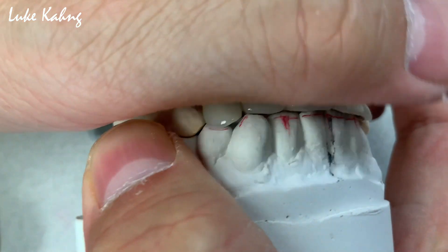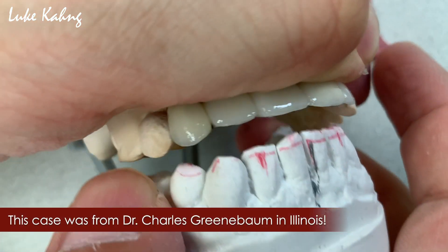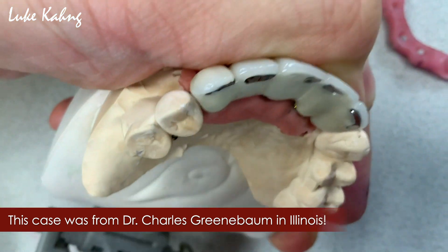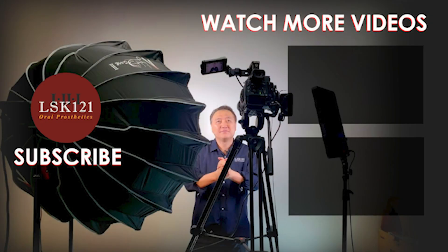Structural line — might be they have a little bit of enameloplasty here, which is really, really pointed, which is the lateral portion remade in metal even though. All right, great. Thanks for watching. Bye.